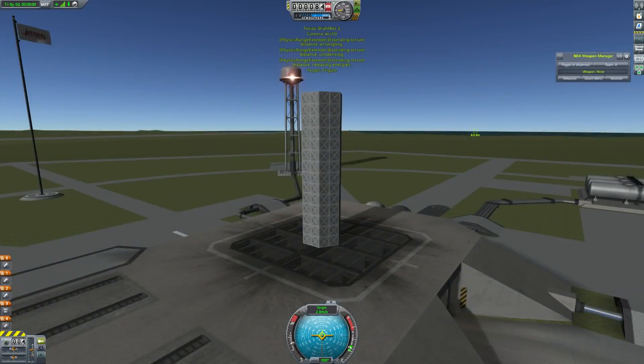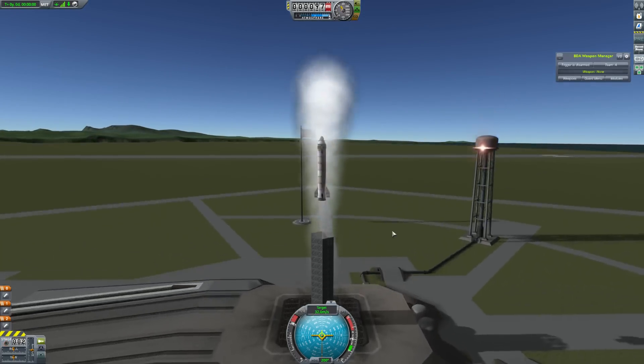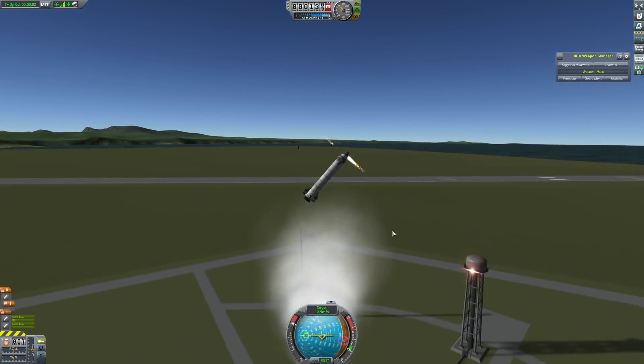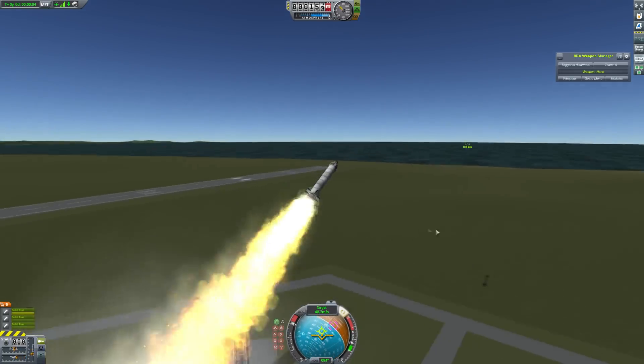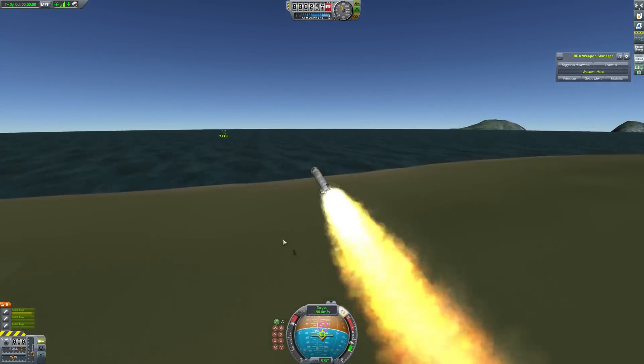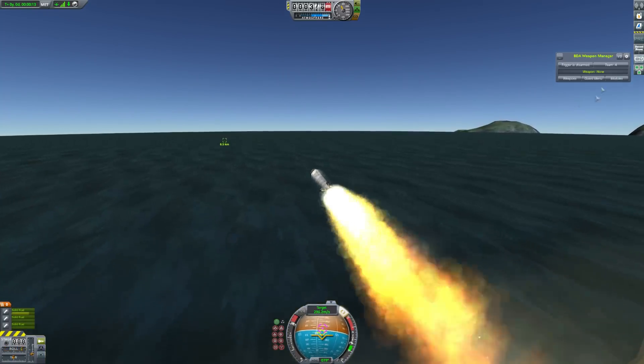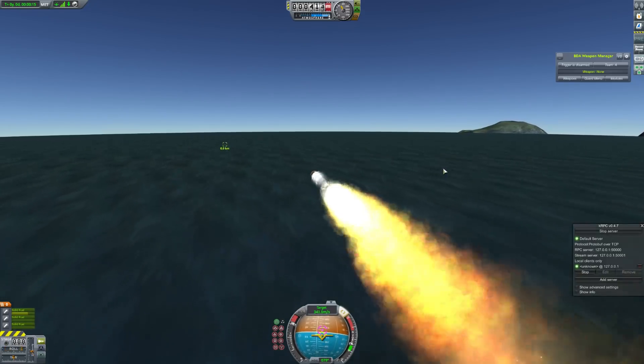With a slight improvement to the launcher, we have something more like what you saw at the start of the episode — launching out of a tube with a liquid fuel engine so the plume is a little less big. It also throws the missile higher into the air so it has more time, because in the last version it almost hit the ground a few times. This is basically the final rendition of the missile and it pretty much works.